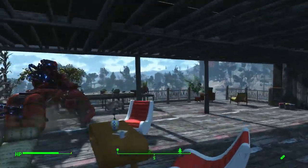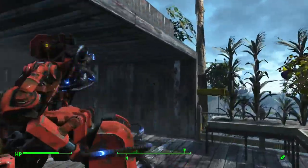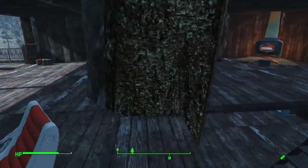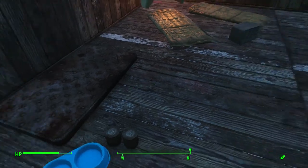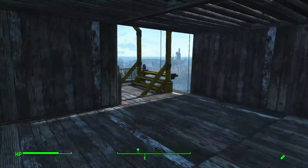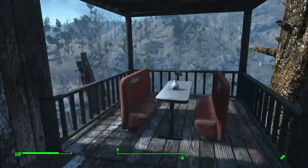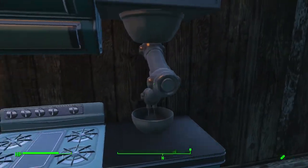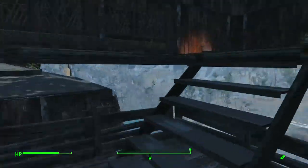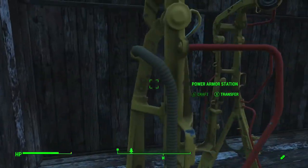Let's see what else we've got. Looks like there might be another floor over there — doesn't look like there's a way over there besides going downstairs. We can bring Dogmeat over here, climb up the ladder. Oh here we go — look at this nice little dining area, bring Piper up here. We've got a cooking stove and kitchen. Let's check this out — workbench, power armor station. Not bad at all.